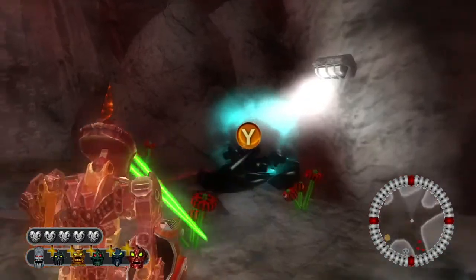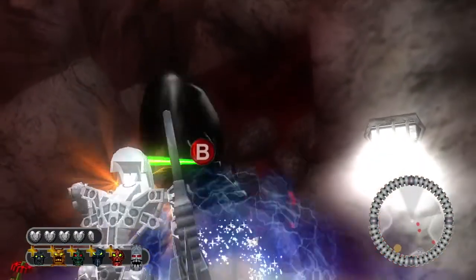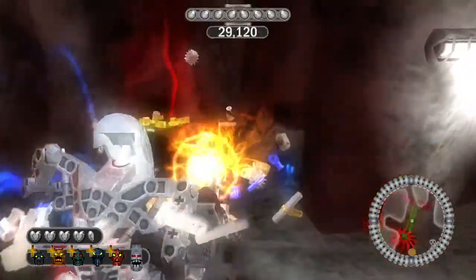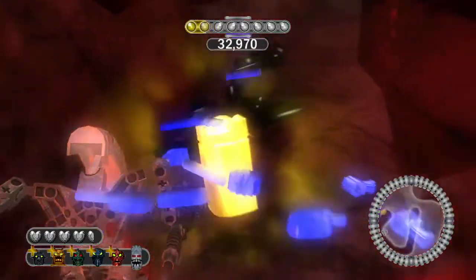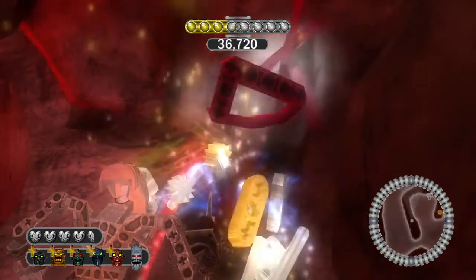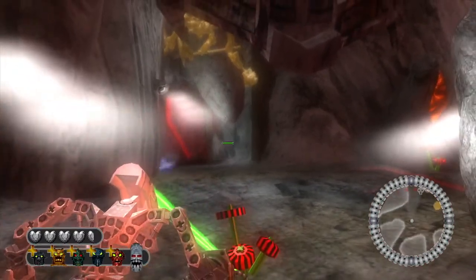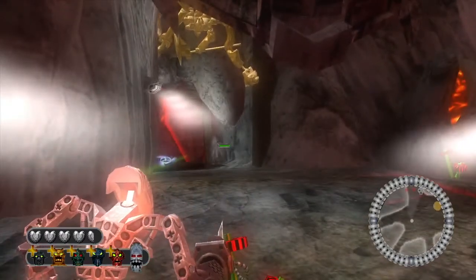Here is the location of the final gold canister for Hakann's Fiery Mines. Just enter through here, follow the path, and under there is our final gold canister. Now we have 100% completed Hakann's Volcano.